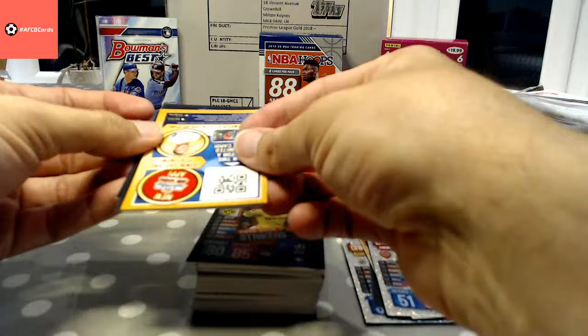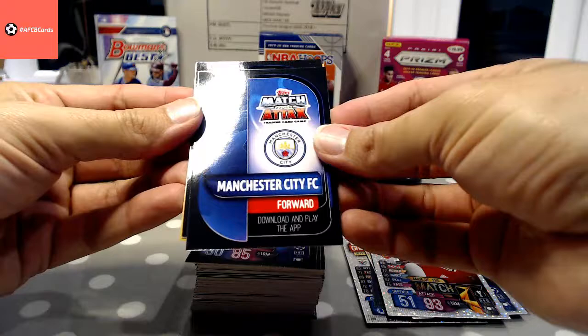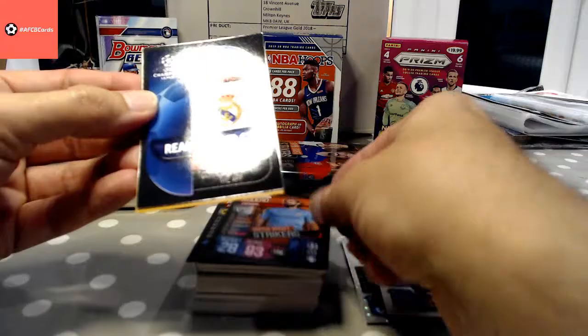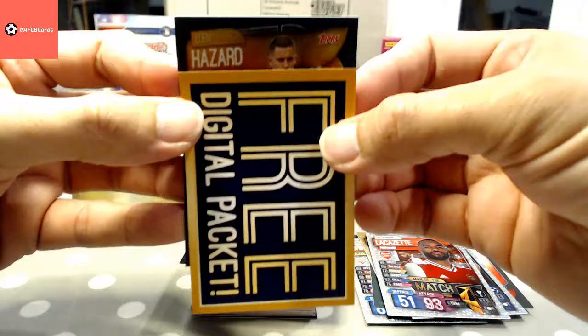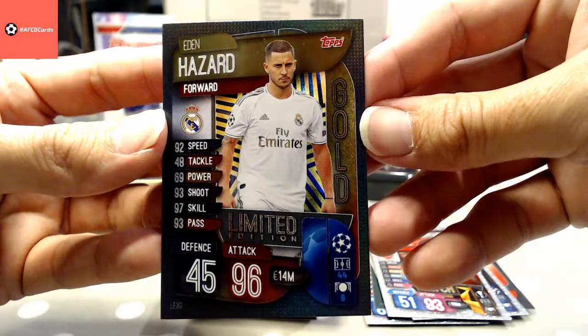And the gold card — let me just double check this. So this one — Man City is hiding it. Once I reveal this we'll know who it is. It's a forward for Real Madrid, hidden behind Agüero. It is Mr. Hazard — gold limited edition card there. Not what I was hoping for, but we'll take that one anyway.